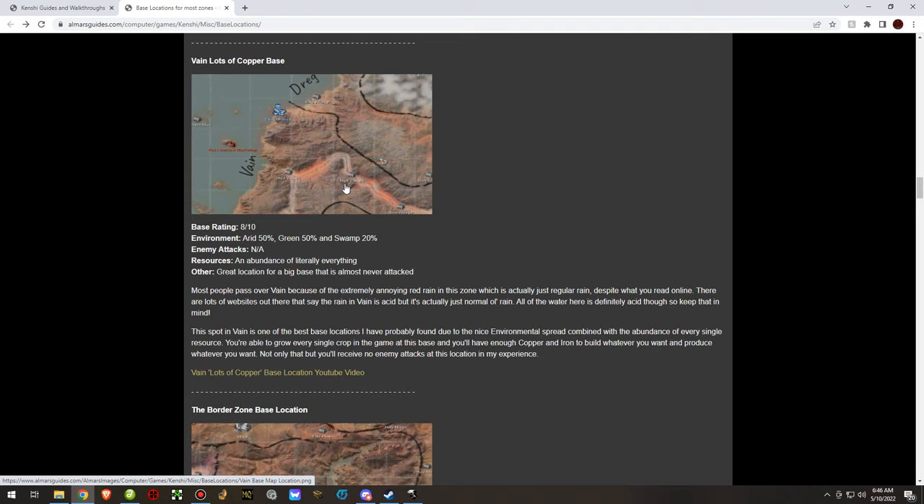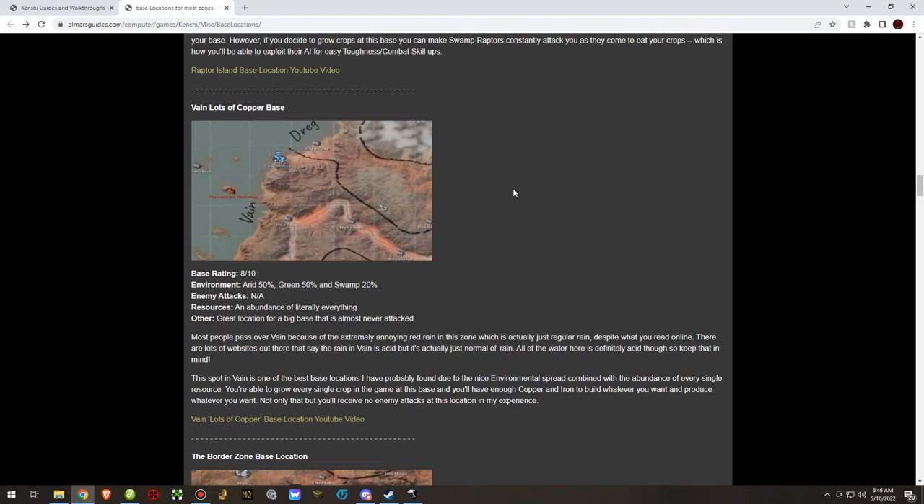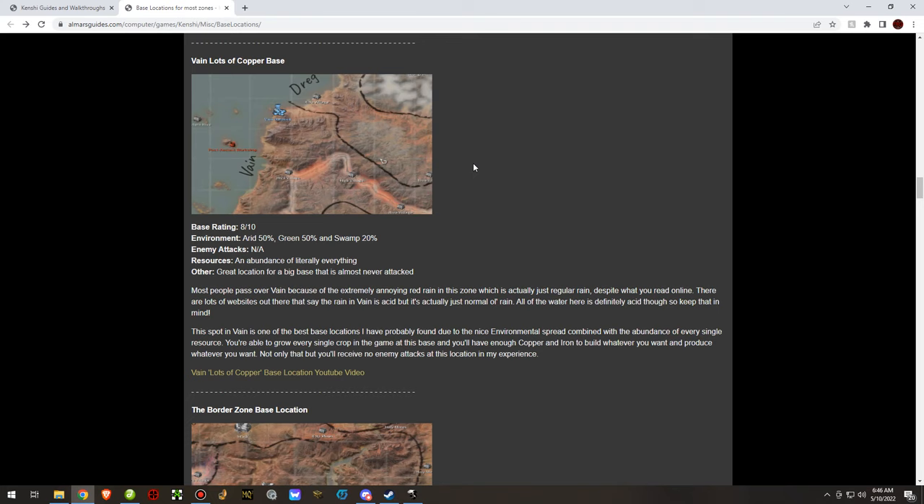Vayne has more copper nodes than I've ever seen anywhere else. I never got a single enemy attack while I was there — I don't know if it was a bug or not, but I spent a couple real-life days playing at that outpost without seeing any enemy attacks. Also worth mentioning: it is a complete lie that the rain is acid in that zone. It's not — it's just red.